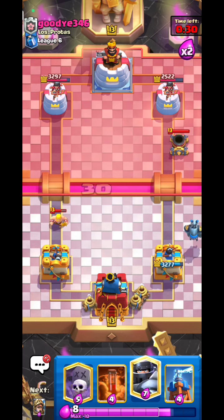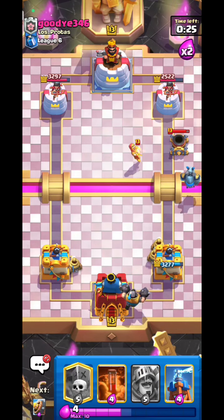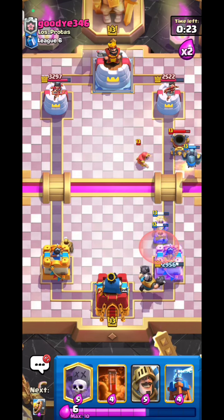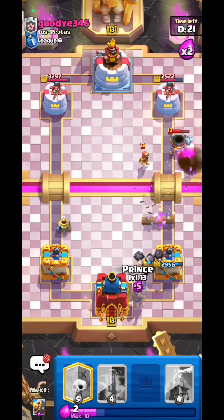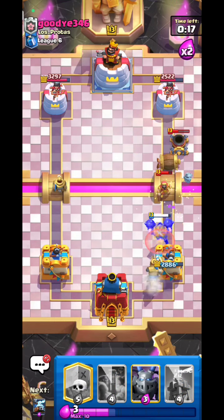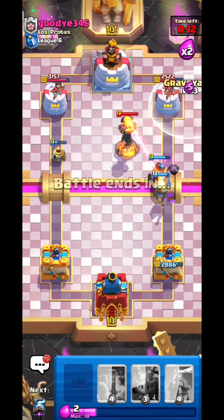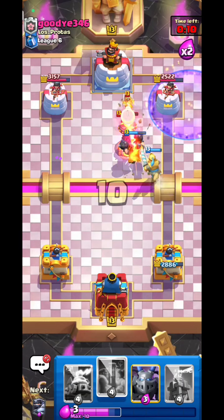Mega Minion — Prince almost gets one-shot. He misplaced the mortar so we don't need to respond. Mega Knight down — why not. He goofed up with the mortar placement. Prince then Bar Barrel so the dart goblin won't splash.